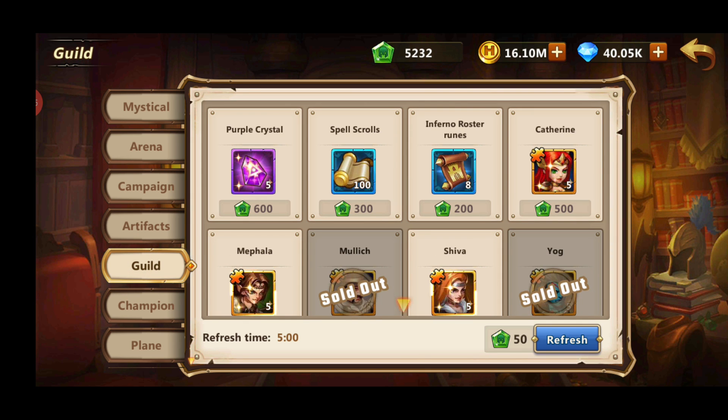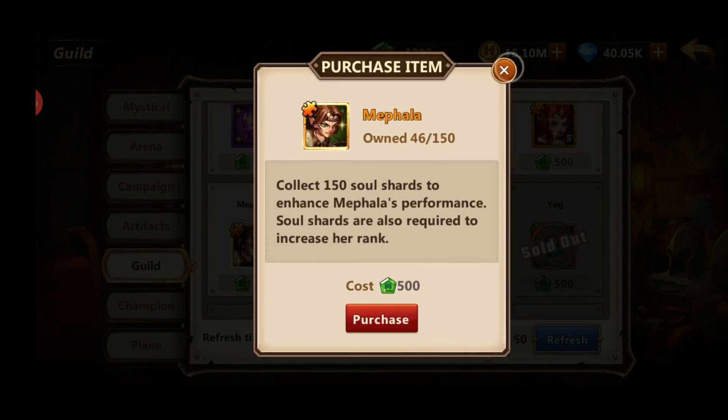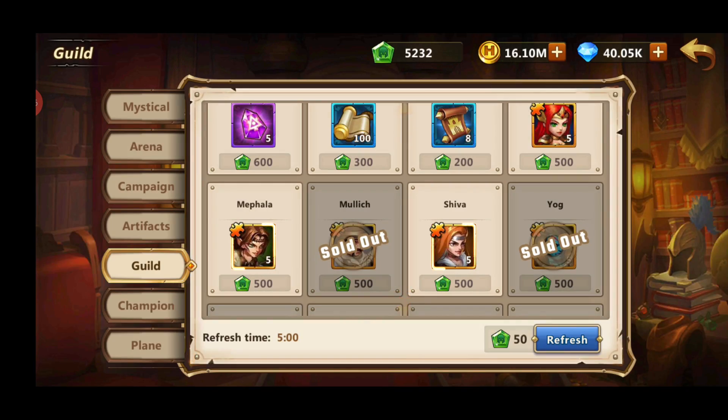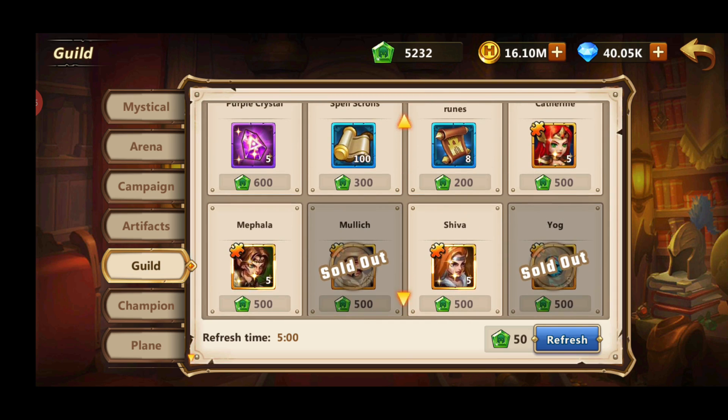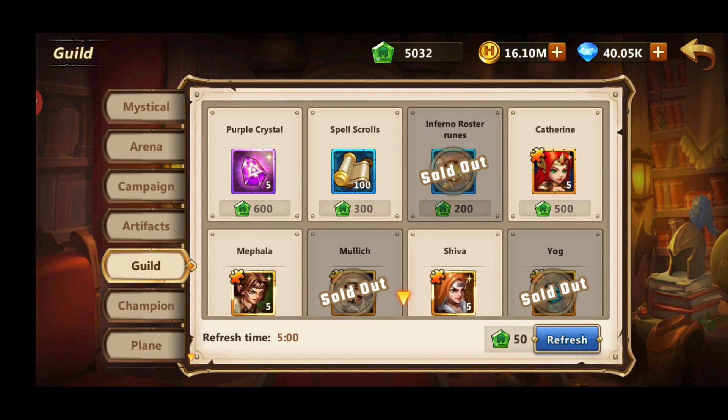Then we go to the guild shop. What you want to focus on here is: once you unlock guild level 9, you want to buy Jorg and unlock him because he will be quite useful. Then also get Mephala, Mulek, and Shiva to 3 stars so you have their passive abilities available. Once you max out all these heroes to 4 star, you'll want to buy spell scrolls and also roster runes. Roster runes are important — you can check my video about roster runes in the guides section.